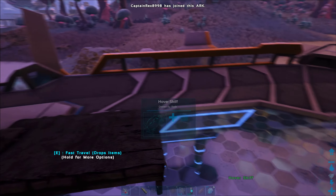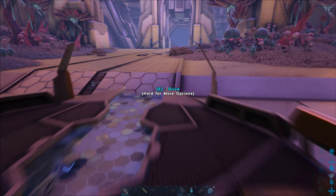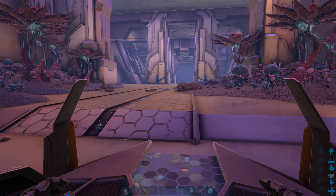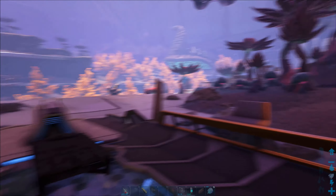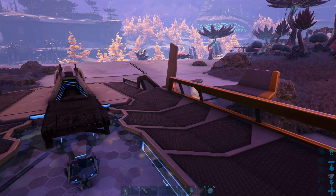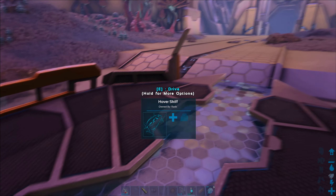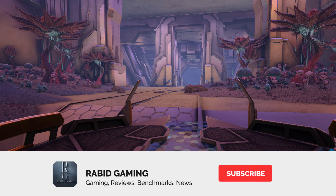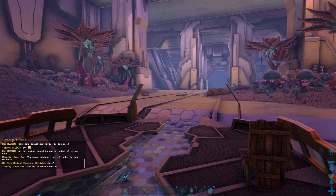Before going in there, I highly recommend bringing a tek skiff or sleeping bags so you can keep spawning nearby if you need to retrieve your body. The best time to do this on official servers is on the weekend during the times-two event, or right now during the times-three Summer Bash event. As you can see, we got 60 mutagel from that quick run. Store all items you can't afford to lose in your skiff. All you need is a mining drill — run into Rockwell's Innards underneath the heart and harvest the mutagel. That is ultimately the best way to get mutagel in ARK: Genesis Part 2. Thanks for watching — hit that subscribe button, catch you on the next one!